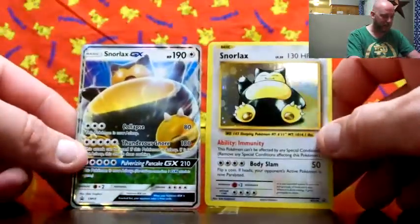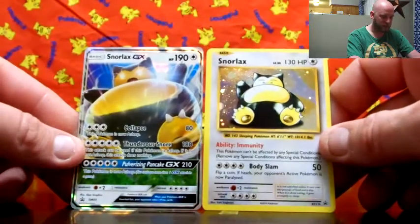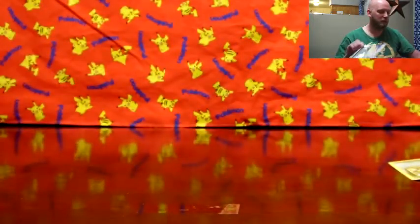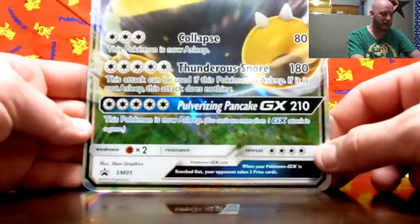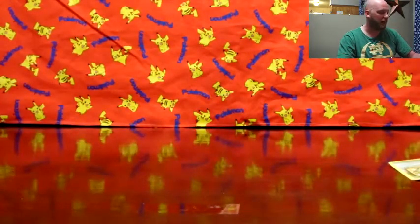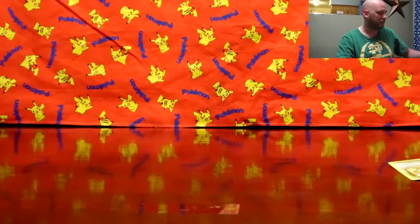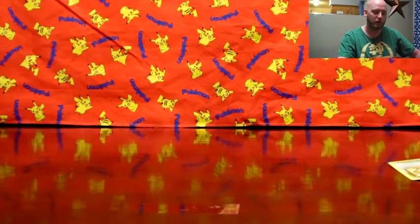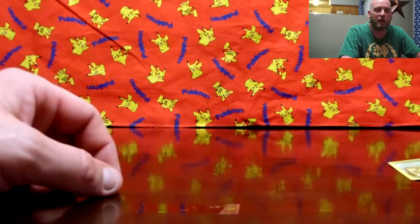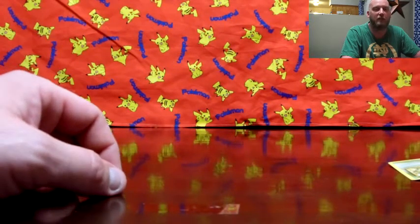But this is what the package is all about right here — Snorlax and Snorlax GX, definitely pick one of these up, you get the big card too. They're pretty nice, you get Evolution packs — it's always a good pull with that. Always hoping to get that Charizard holo, but if you enjoyed this video, leave a like, drop a comment, and don't forget to subscribe. Thanks for watching.